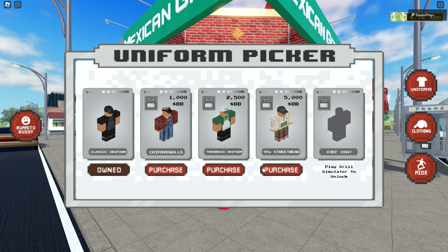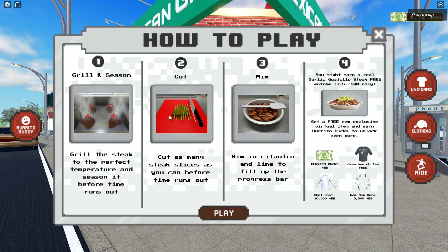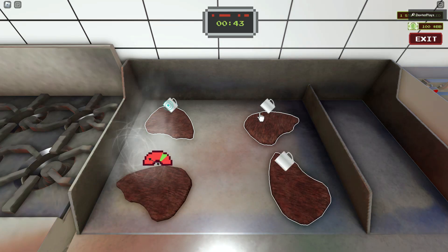You can see right here we've got all these different things that we can purchase for burrito bucks. It shows how to play — we do some grilling, some seasoning, some cutting, some mixing. On the right you can see we get burrito bucks and we can get the coat and the aura by purchasing those. For the aura, it seemed like I didn't even need the full amount of burrito bucks — I just claimed it and it actually purchased for me. They're probably going to end up fixing that and make it so you have to get 5,000 burrito bucks.